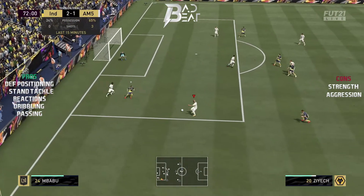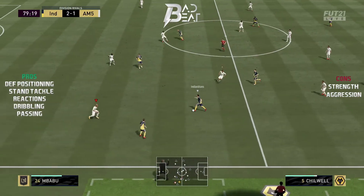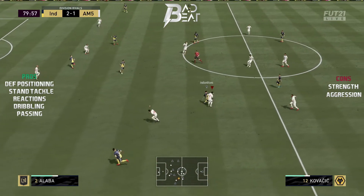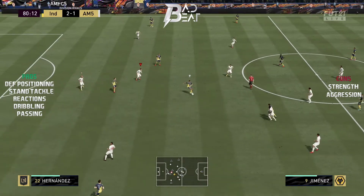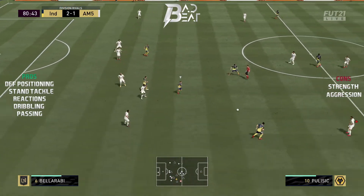Another minor con I noticed with Alaba is that occasionally an opponent would slide a through ball that was relatively close to Alaba and he would just let it go through without trying to make an interception, and each time that happened it ended up with me conceding a goal.